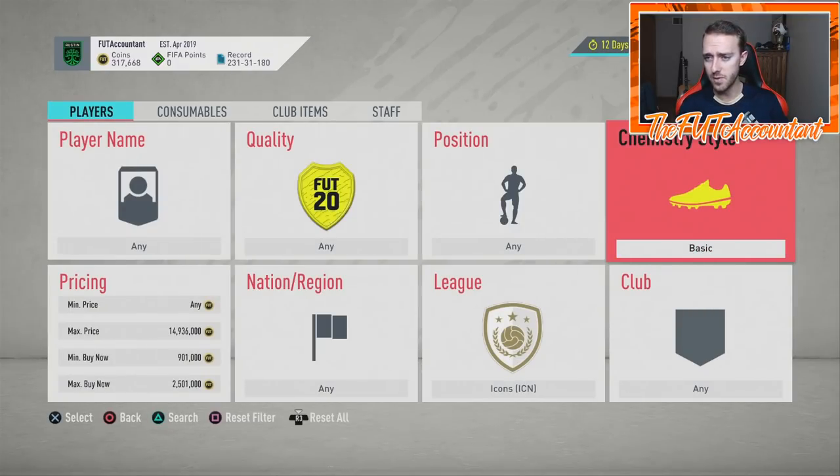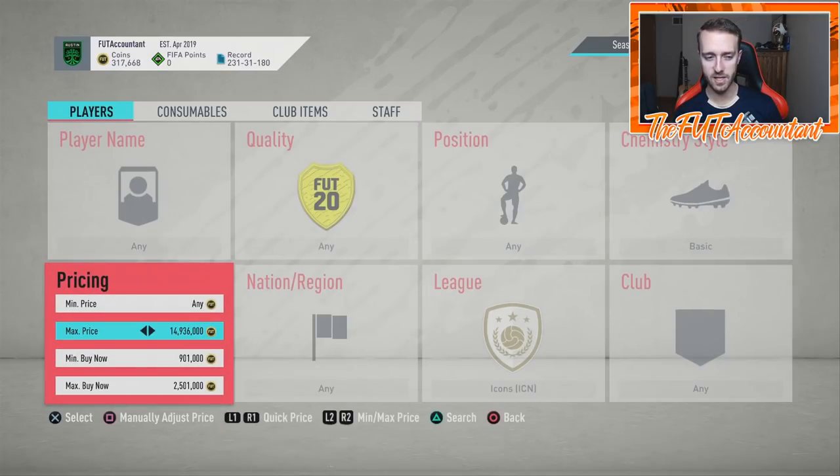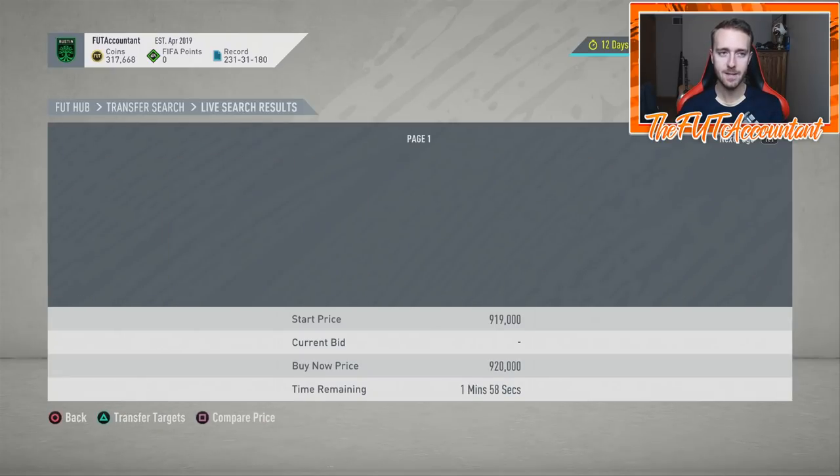Some of you may know this and some may not — this filter is only going to show players listed with the basic chemistry style on the market. We're setting a max price of 15 million and adjusting that as our refresh every single time we back out. To refresh the market you need to change one of your prices every time you go in to make sure you're loading new listings. Setting a minimum buy price of 900,000 coins and a max of 2.5 million will pull up all cards in that range and it gets to the 59th minute really fast.